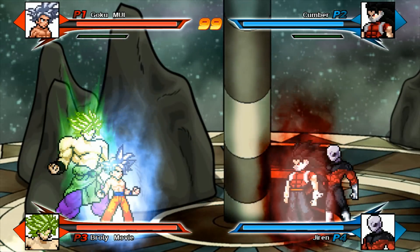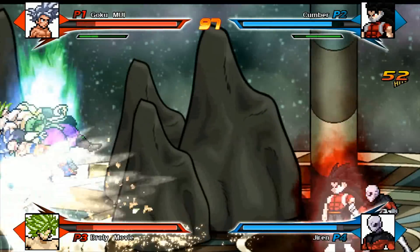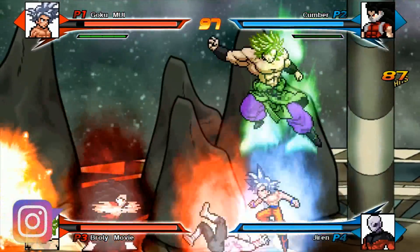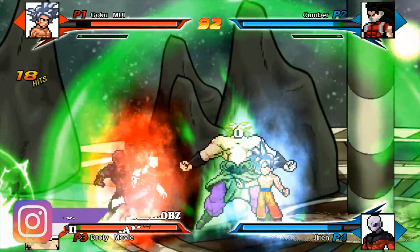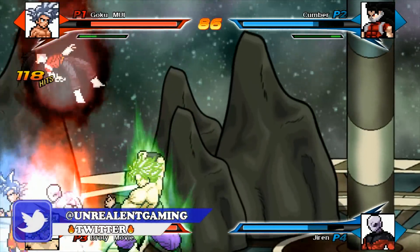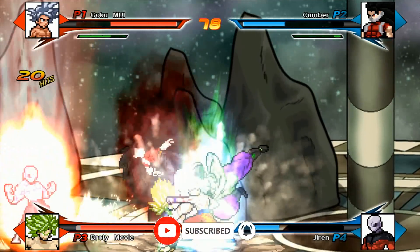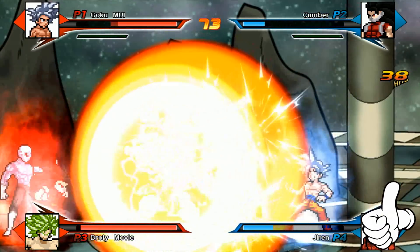I want to see if I can do a best out of three. Oh my god, Goku coming in there with that clutch — look at Jiren fighting back, this is insane. This is two-player cooperative as well, so if you want to play with a friend at home you can do so. Jiren's at max power, Broly is just wrecking the entire field. Goku just coming in clutch, beating the crap out of Cumber and Jiren. I want to know in the comment section below: would you guys like to see more Mugen content on this channel? Because we haven't done Mugen in years, and I was one of the first channels to bring you guys Mugen.